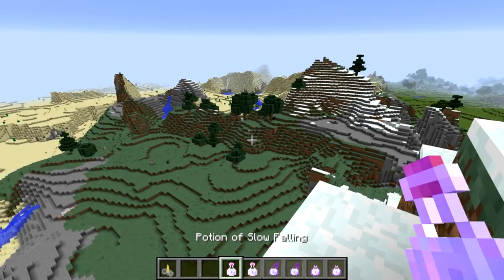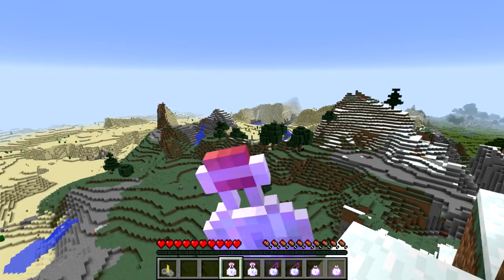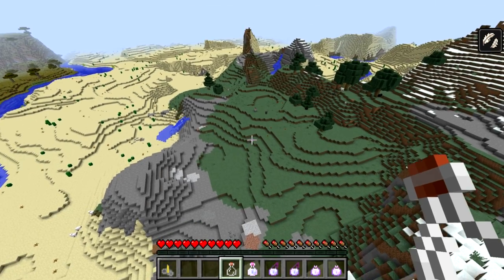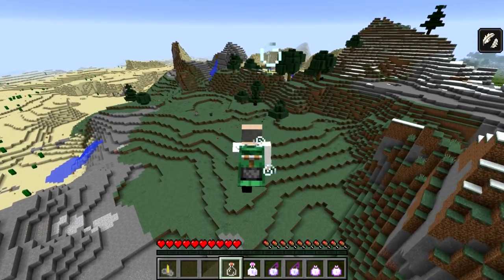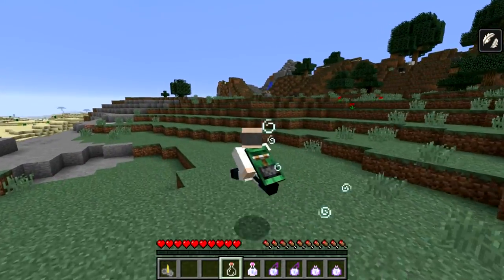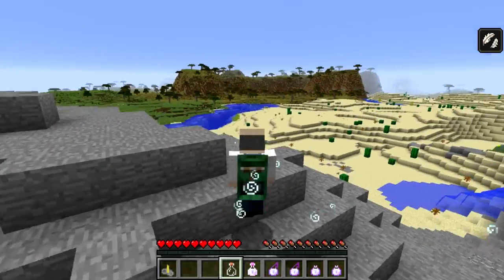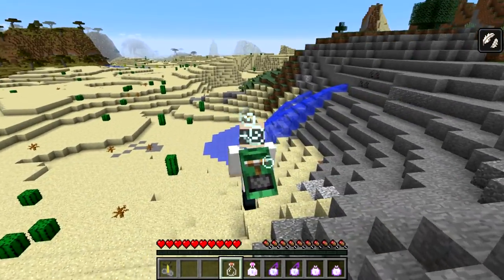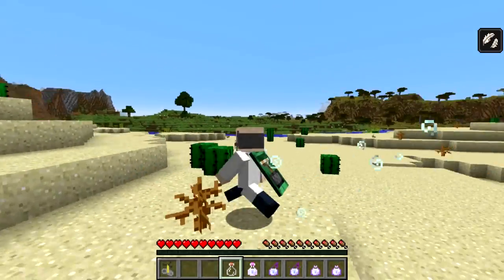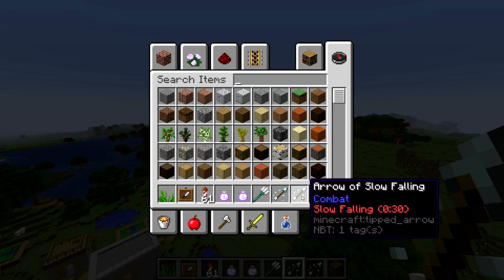The potion of slow falling does exactly what it says. Switching to survival mode and drinking one, you get the slow falling icon — a feather — and you slowly fall down, eventually reaching the ground without taking any damage. It's great for mitigating fall damage or combating shulkers in end cities. It also affects jumping and walking down blocks. Tipped arrows of slow falling also exist, lasting 11 seconds and 30 seconds respectively.